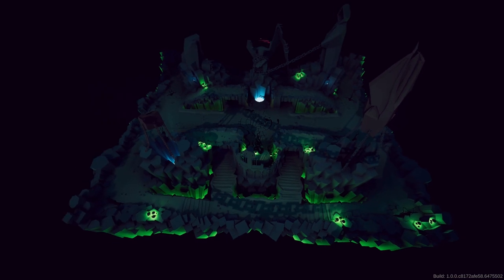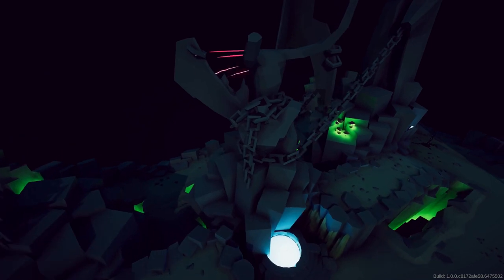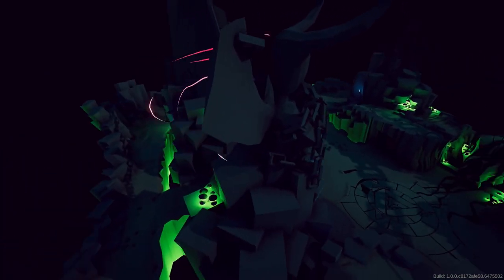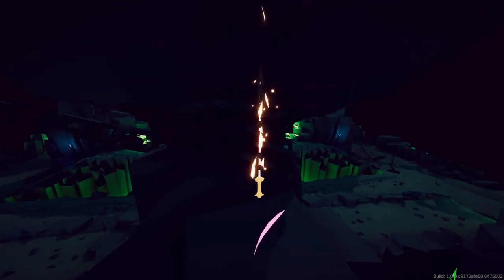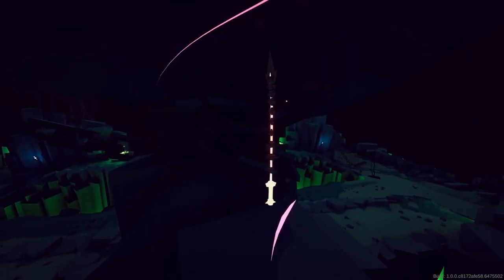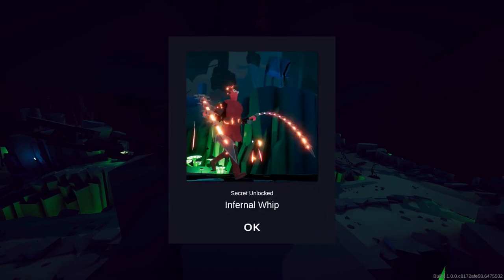Now let's head to the Fantasy Evil map. Free up your camera and look at the swirls behind the central stone chain statue figure. The Infernal Whip.